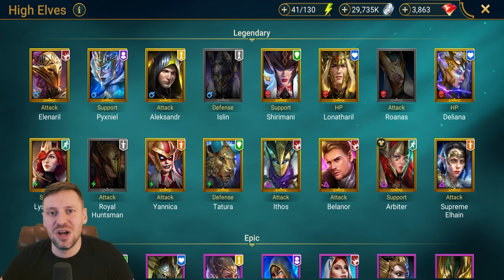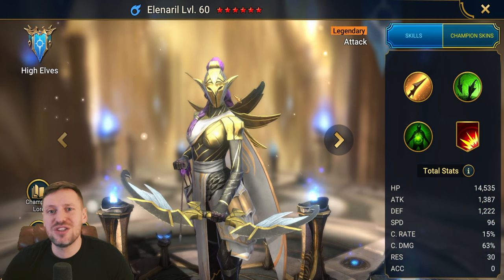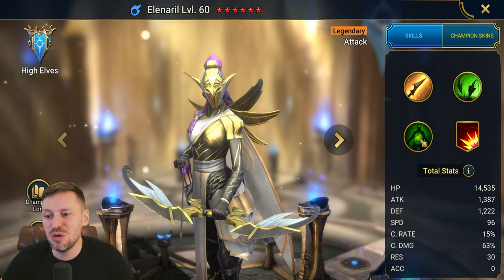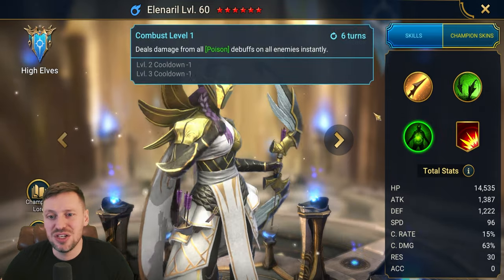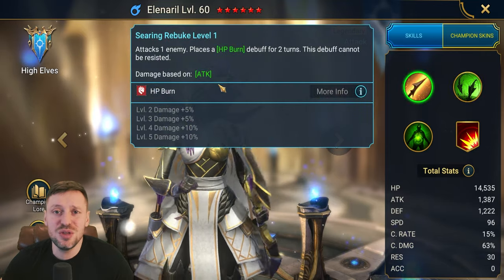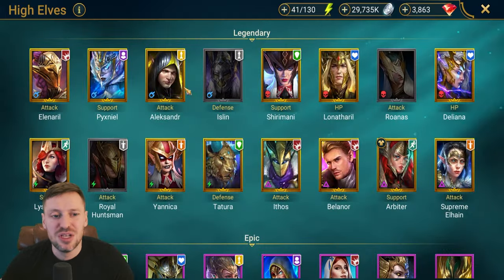Eleanorl — first champion — is a poison exploder. I think she could definitely be used. She'll do a lot of damage, she throws out a lot of poisons, she'll explode them, and she's also bringing HP burn. I think she definitely has potential.